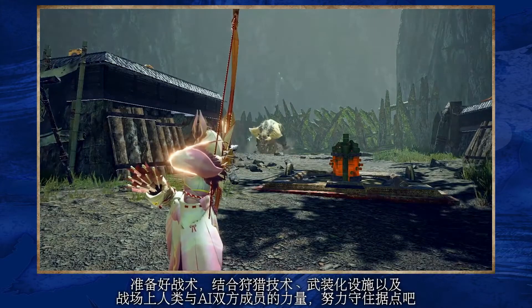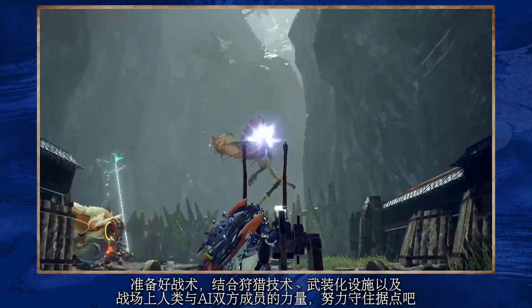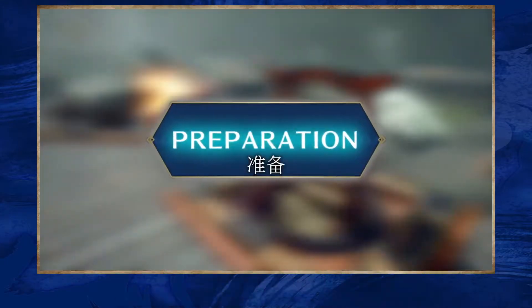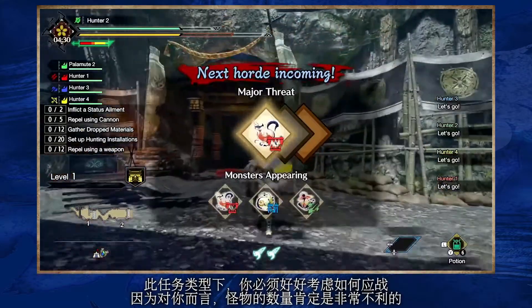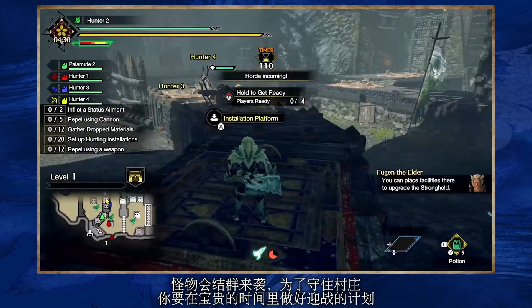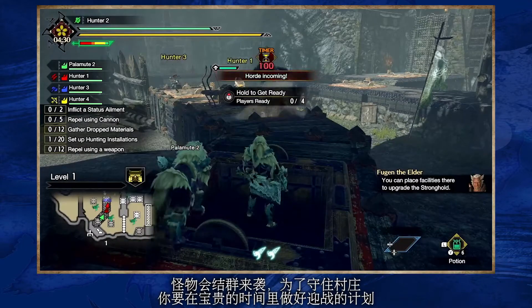Defend the stronghold by combining tactical use of hunting prowess, weaponised installations, and both human and AI allies on the battlefield. This quest type requires you to think on your feet, as the odds and number of monsters are definitely stacked against you. Monsters will attack in hordes, allowing you few precious moments to orchestrate a plan to keep the village safe.